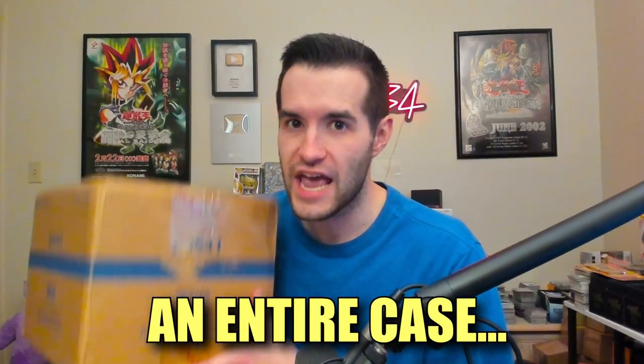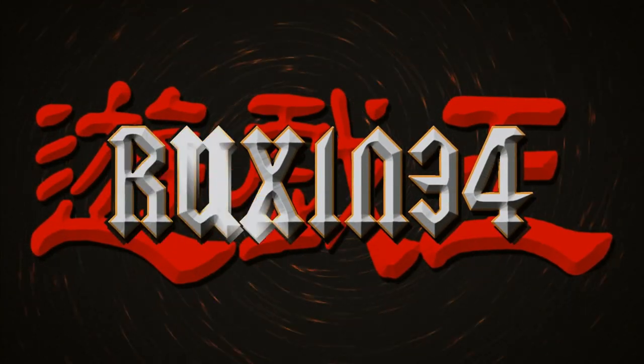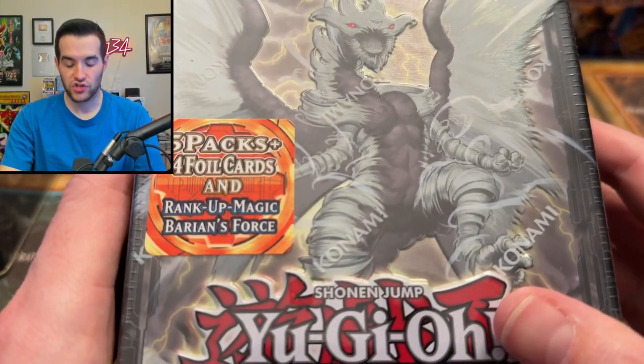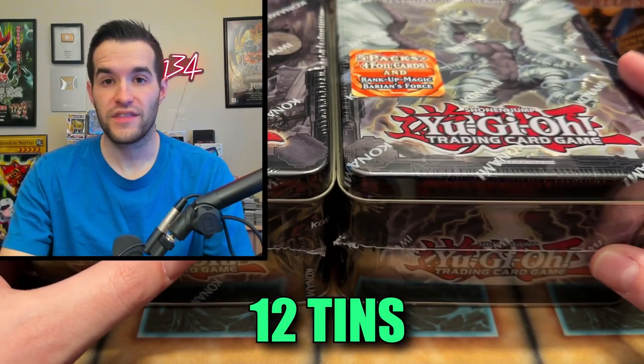Today we're opening an entire case of 2013 Mega Tins. We're back with another case opening video, but this is one we don't usually do — an entire tin case. We have six Redox Dragon Ruler of Boulders Tins and six Tempest Dragon Ruler of Storms Tins, so overall we're going to have 12 tins opened in this video.